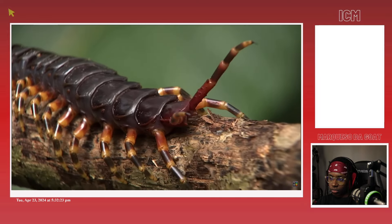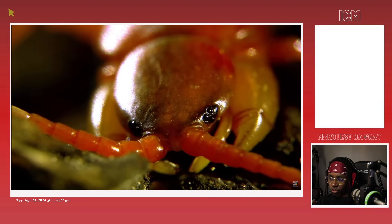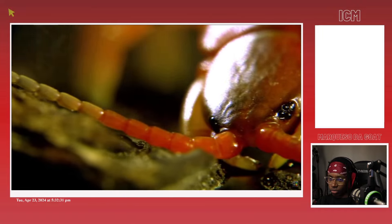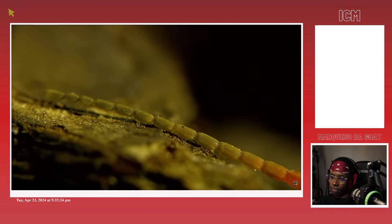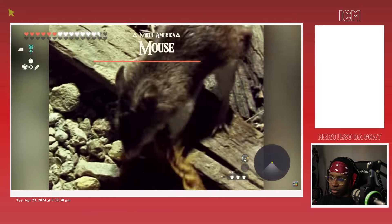Unfortunately, this locks them out of the higher-level perception perks like binocular vision and compound eyes, forcing them to mainly rely on their most basic options for detecting enemies, like simple eyes, chemoreception, and tremor sense. As far as other unique abilities go, myriapods don't have all that much.